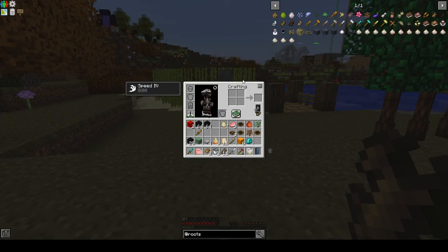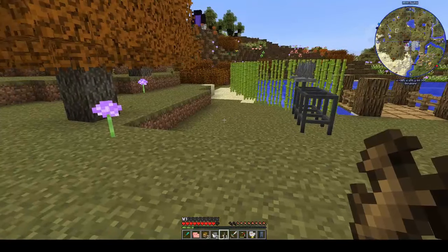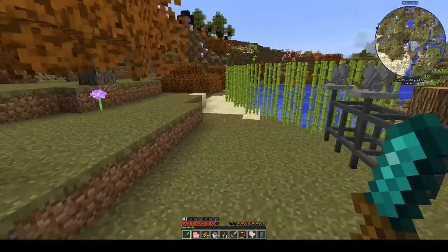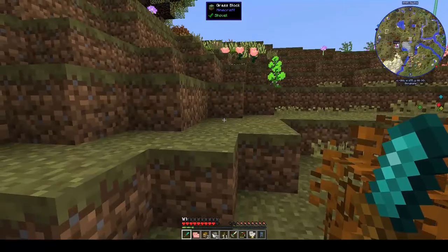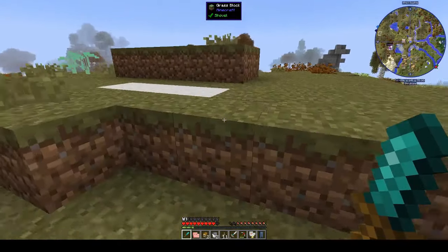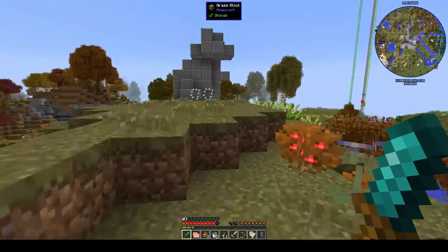For the birch bark tome you need birch bark and a piece of leather. To get birch bark you need to make a knife — there's wooden, stone, iron, diamond, and golden. I went ahead and made a diamond knife and it looks like a little dagger. To get bark off the tree you use the knife like an axe. I tried it on an oak tree with a wooden knife and it worked — got 11 pieces of oak bark — but you need birch for the book, so we're going looking for birch trees.